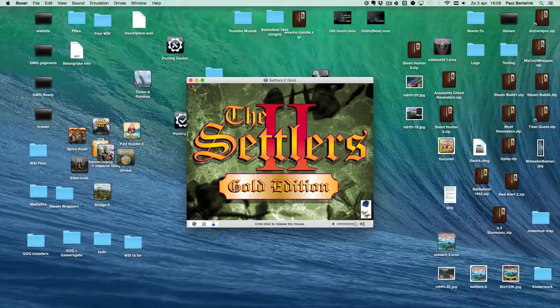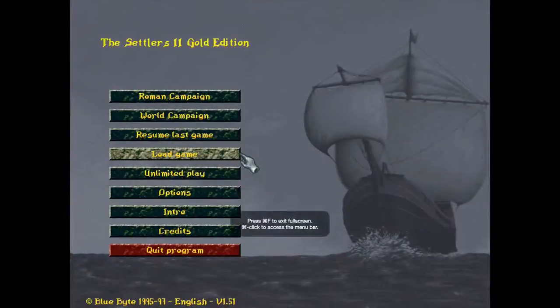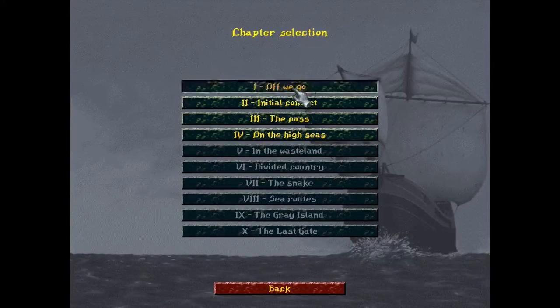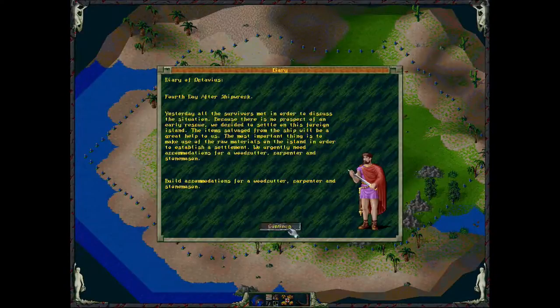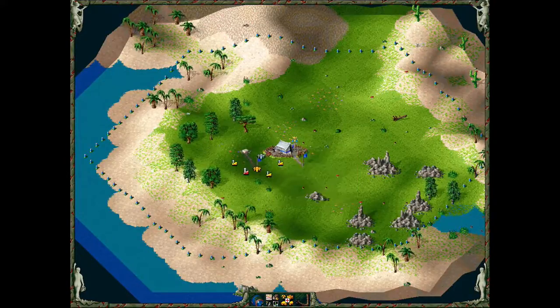Then you can play the game. If you want to play full screen, you can press Command+F and it will launch the game to full screen, as you can see. Then you can click on the play chapter. And then we've got our house and we can build here on our own.